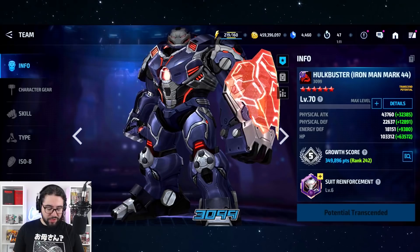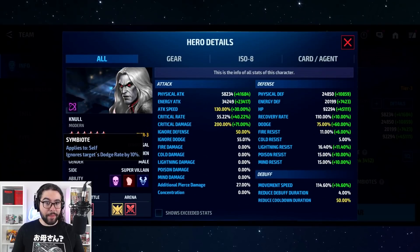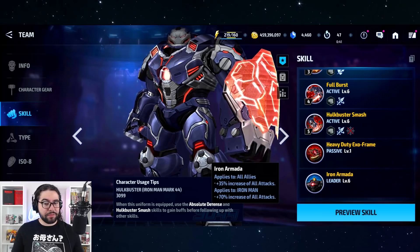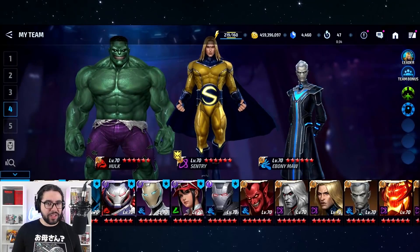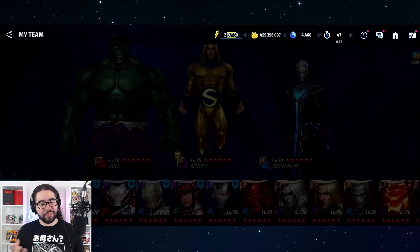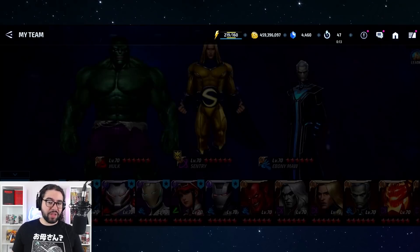We've talked about ability tags applying to all Fantastic Four members or all symbiotes. Now we're seeing it in another flavor where all techno-kinetic allies are buffed, pulling in old characters like Dr. Octopus and Ultron. Rescue takes it a step further with generic buffs for all allies. It's a layer of creativity versus flexibility — more creative means more specific, more generic means more broadly applicable.